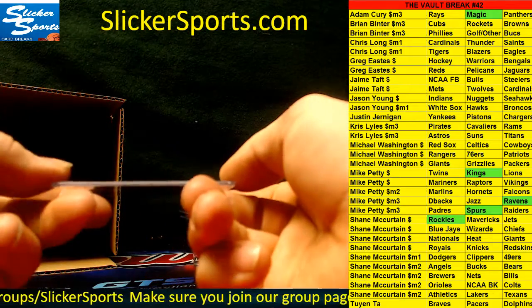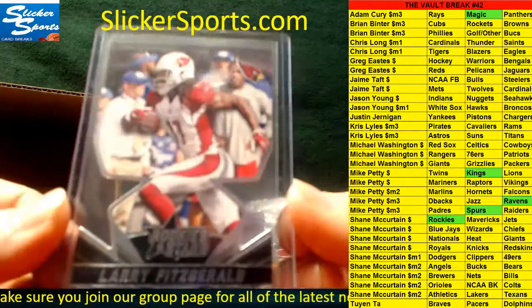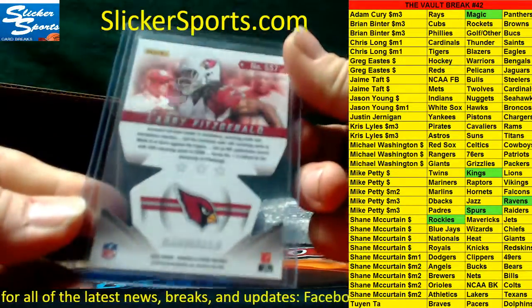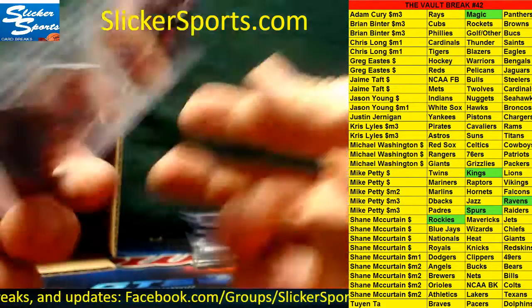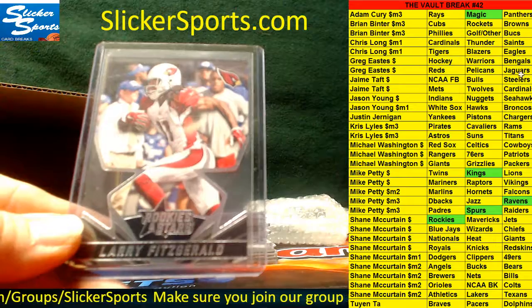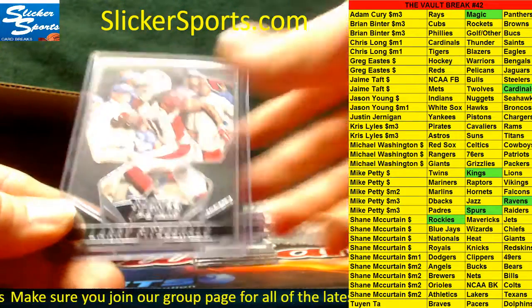Next up, Rookies and Stars die-cut going out to the Arizona Cardinals — Larry Fitzgerald. That's all die-cut guys, not sequentially numbered. Rookies and Stars, Cardinals football — Jamie Taft.